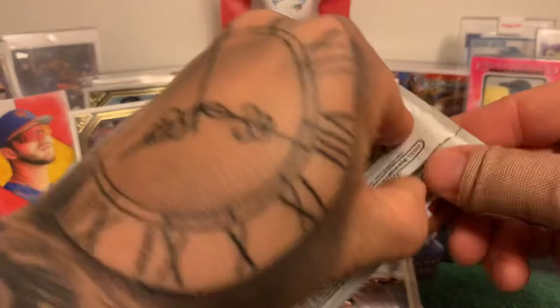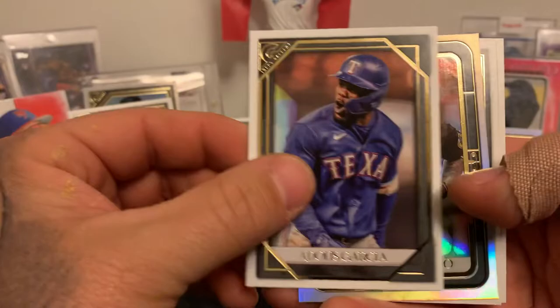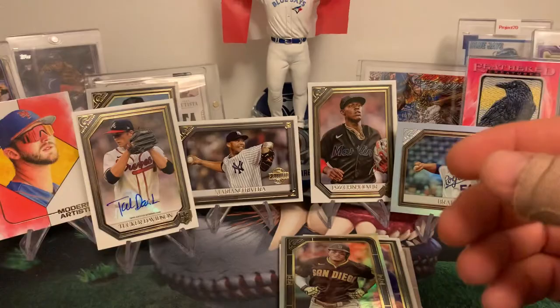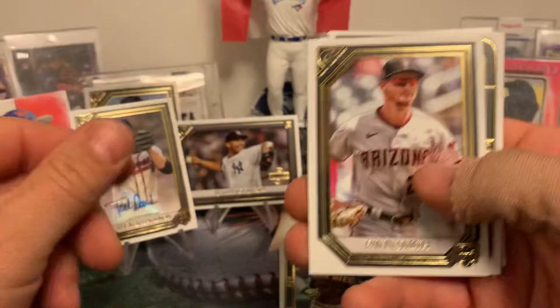Let me know what your favorite pull is, guys, at the end. Alec Manoah — there we go! There's Abdiel Garcia, Manny Machado foil, a Nick Gordon rookie, and Marcus Semien — now of the Texas Rangers. He did what was best for his family and I respect that. Padraig Smith, Garrett Cole.